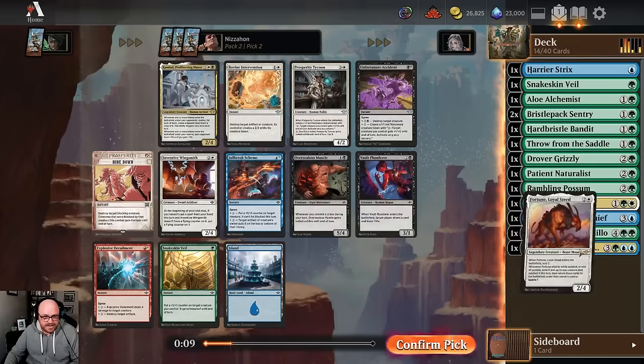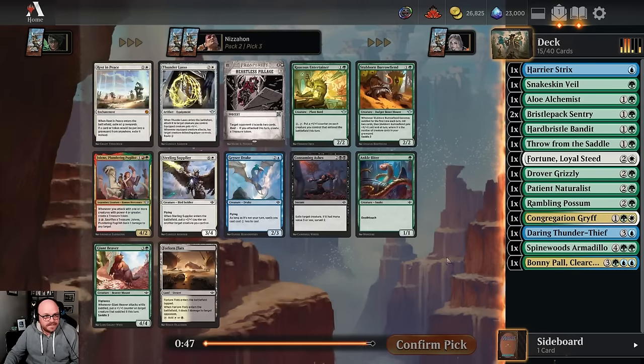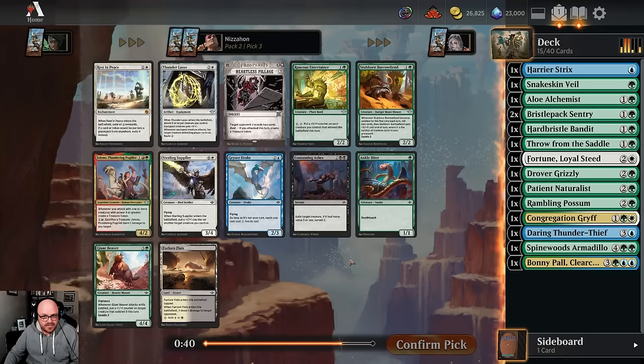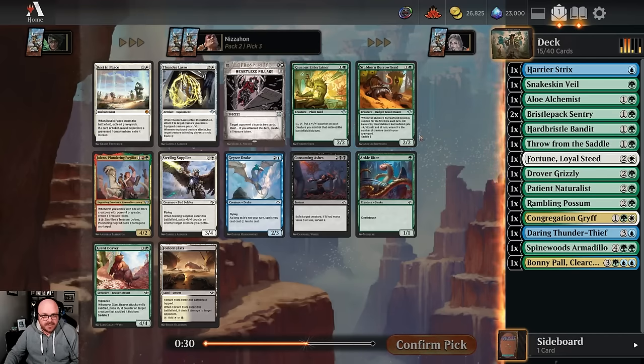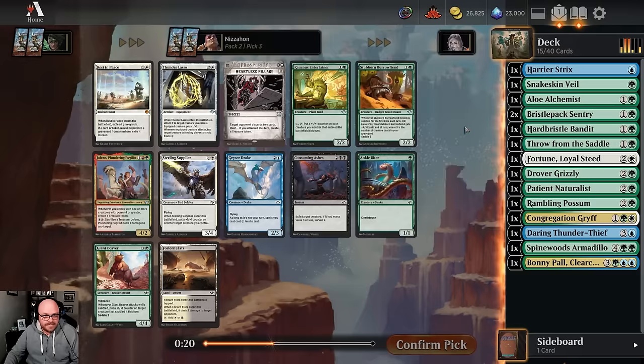The one blue card in this pack is fine, but it's not what I'm looking for. Neither is Rest in Peace. Geyser Drake's okay, but it's not really a blue card that makes me really want to try to play blue. There are lots of good green cards in this pack - Raucous Entertainer, Burrow Fiend, Anklebiter, and Giant Beaver. These are all pretty good green cards. May just go with the mount since we've got some mount stuff going on. I do like the Entertainer, but yeah, we'll go with the mount that's a two-drop over the four-drop.